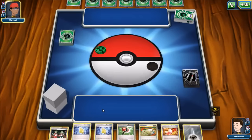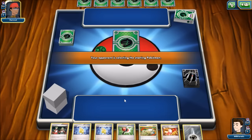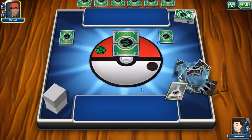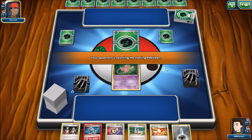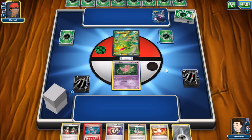It looks like our opponent is going to choose to go first, which is actually probably pretty good for us — going first can be favorable since we can attack before our opponent and benefit from the one card they draw. We start with a Mew after a couple of mulligans, which gives our opponent some extra cards. Looks like we're facing Virizion-Genesect.